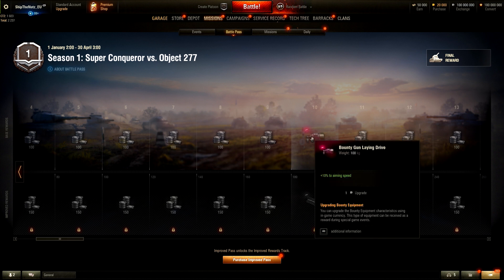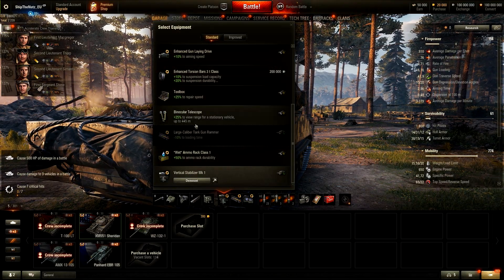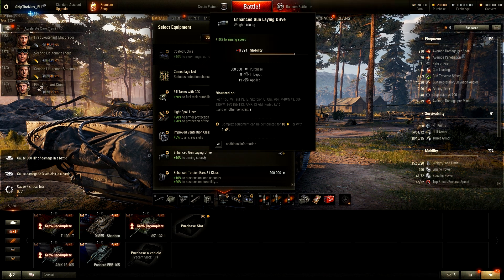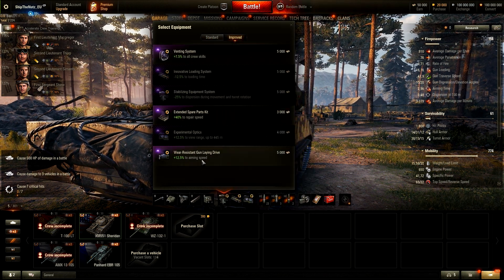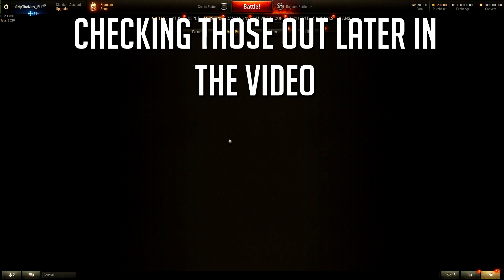Over here we have something really, really interesting - bounty gun laying drive. This is the new bounty equipment they are also introducing with this Battle Pass system. Upgrading bounty equipment - you can upgrade the bounty equipment characteristics using in-game currency. This type of equipment can be received as a reward during special game events. You can actually upgrade it. Because at the moment it is plus 10% to aiming speed. The standard gun laying drive is plus 10%, and the improved gun laying drive is plus 12.5%. How much you are able to upgrade it, I am not sure at the moment.